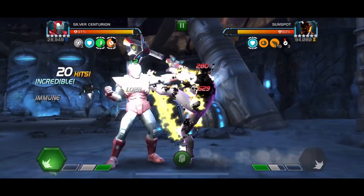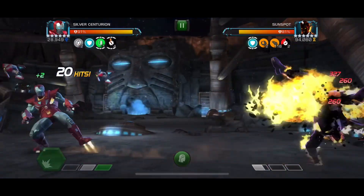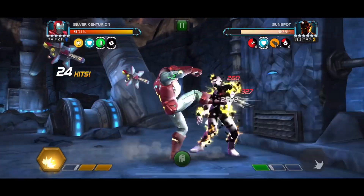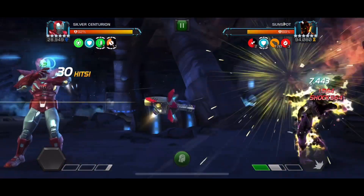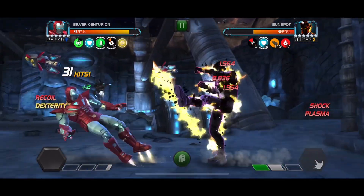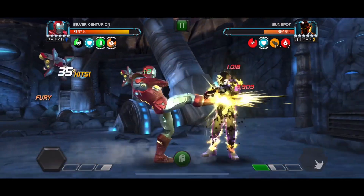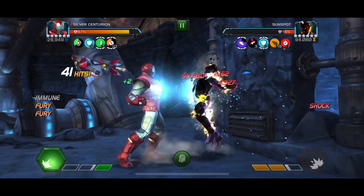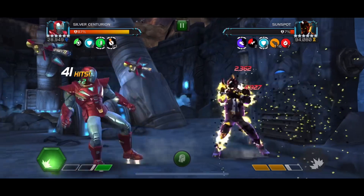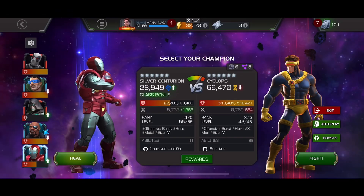Every other time he throws a special attack he also gets more armor up, so it stacks beyond one, and we get a ton of furies — every hit we get two furies now. That's a really fun node. Any type of armor up just destroys this path because you get bleed immunity even though Silver Centurion has it at base, and you just do a ton of damage.